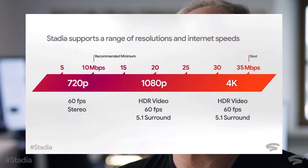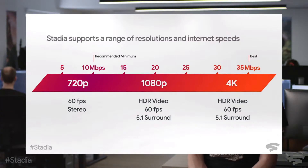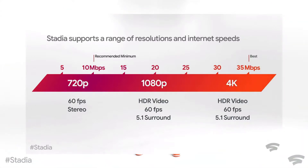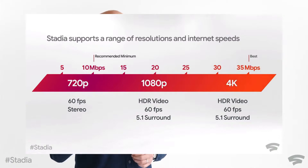The base tier is capped at 1080p, 60 frames per second, with 5.1 surround sound. You only get HDR, 4K, 60fps, and 5.1 surround sound on Stadia Pro. They had a helpful graphic: 10 megabits per second gets you 720p at 60fps with stereo; around 20 megabits gets you 1080p with HDR at 60fps; and 35 megabits per second gets you 4K HDR at 60fps.